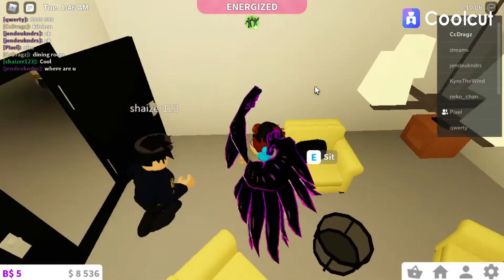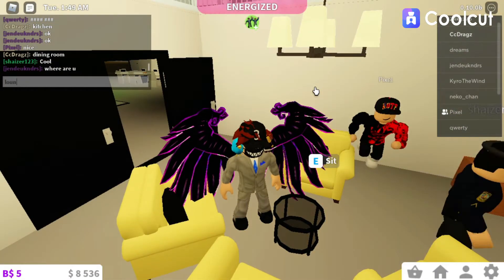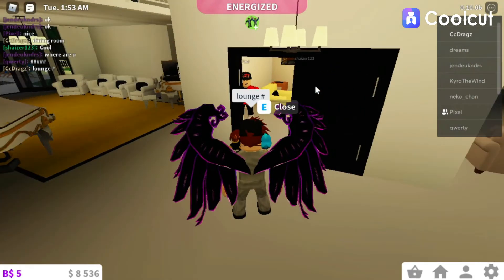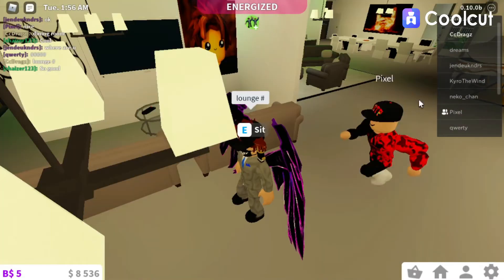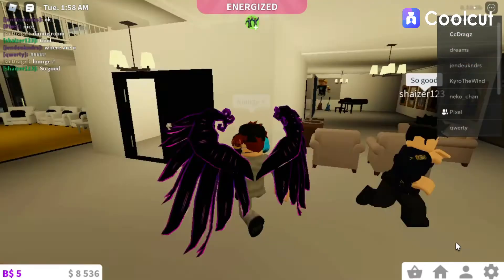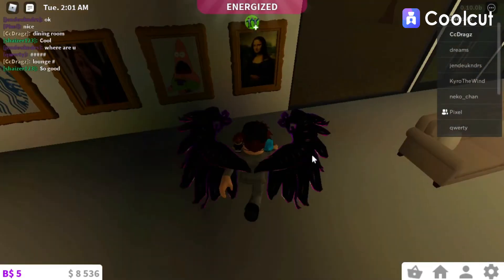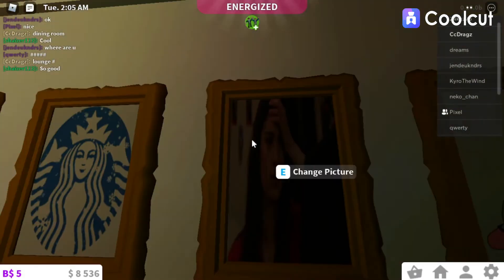Lounge one, very nice. And then lounge two. I don't have the order — I think it goes lounge one, lounge two, lounge three. Anyway, this is lounge three. And then this is the wall of paintings — got money, so it's worth a million dollars, lots of paintings.